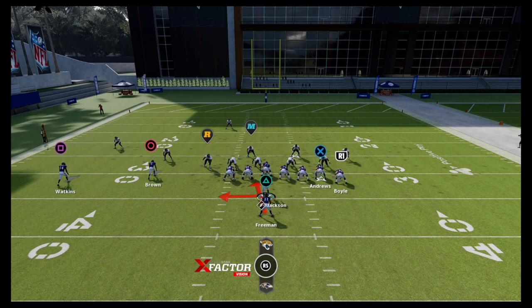I've broken down how to run the read option to perfection multiple times on my channel. Basically, when you hike the ball, you want to see: does he crash down on my running back? If you see him immediately sprint toward the running back or quarterback, that's when you want to keep it and run to the outside with your quarterback. If you see him kind of stand up or fall back a little bit, that's when you want to hand it off to the running back. We're always watching that guy immediately when we hike the ball. If you hand it off, hold down X on PlayStation or A on Xbox.